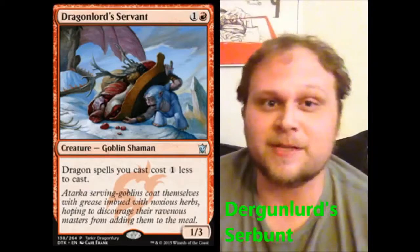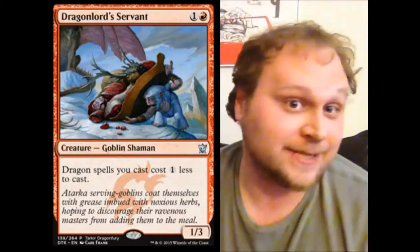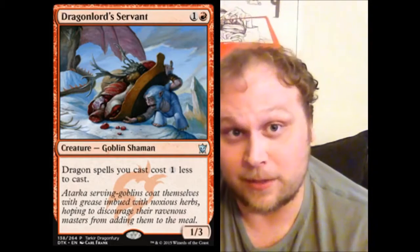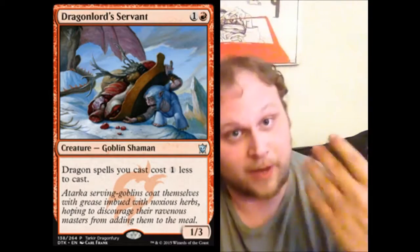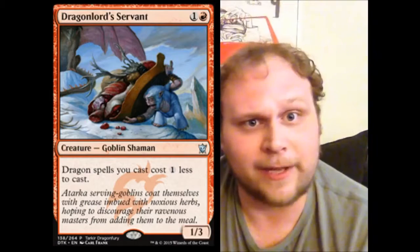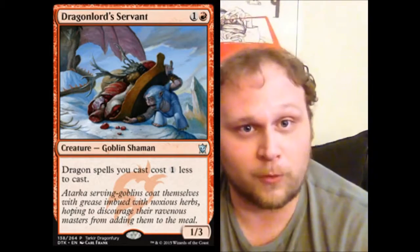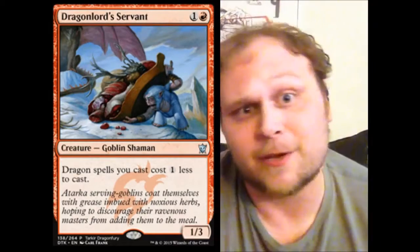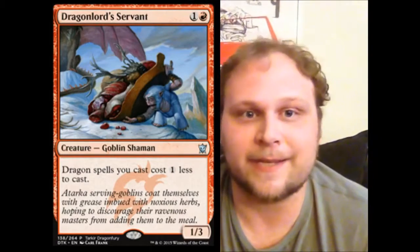The first one I want to talk about is Dragon Lord's Servant. We've been talking about what the dragon 2-drop is going to be. We might still see a 2-drop dragon — it's entirely possible — but this goes in the limited and sealed dragons deck. It's a 2-mana 1/3. We talked about how good those are in limited. In red, we hardly ever see those, so this gives you a chance to build up your defenses, hold the fort for a couple of turns, and then play your dragons. I'm a little excited about this card, especially in limited. Don't know how far it's gonna go in constructed.